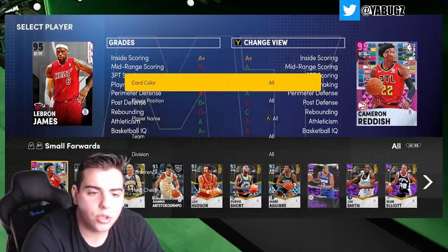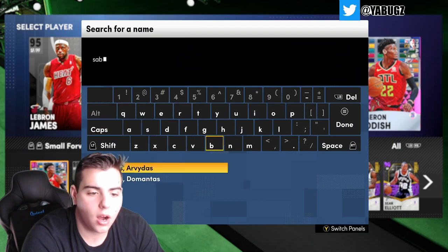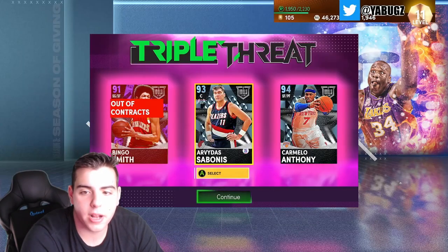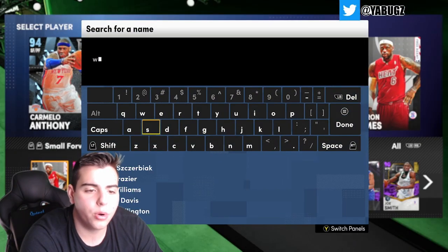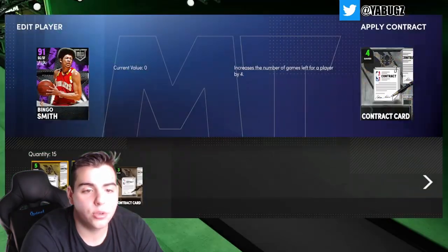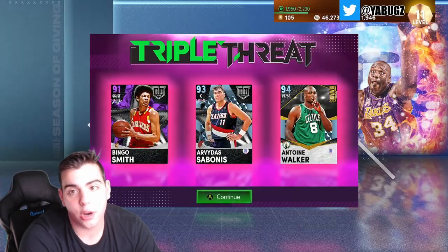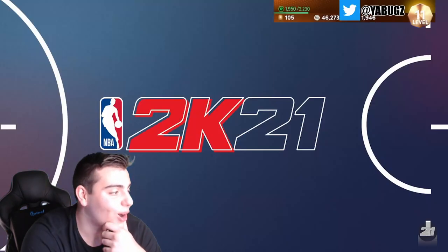We're gonna hop into TTO. We are going to use a bonus because we need to get some stats on him — rebounds and blocks if we can. We're also going to use Antoine Walker himself in the lineup. We're using Bingo for assists, so we're trying to grind XP while doing this gameplay. Without further ado, let's get into it.